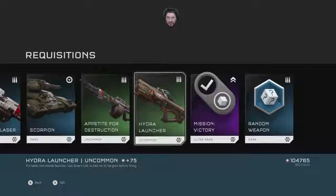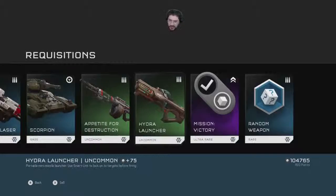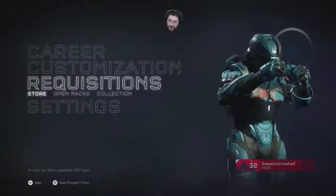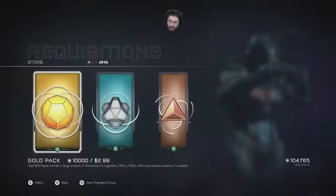Cup of Death — that's pretty cool. Hydra, Spartan lasers, Appetite for Destruction — I got so many of these, I gotta use them. Alright, so I got two certifications — Spartan laser and Wraith. That's pretty nice, off to a good start. Now to buy some gold.